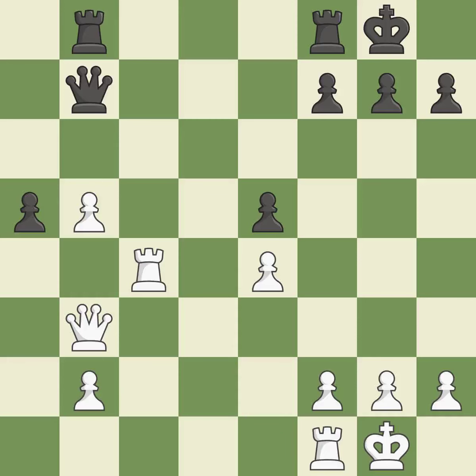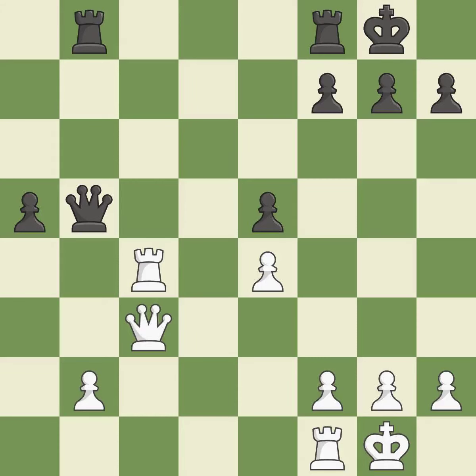Castling develops a rook while also moving the king to safety. Castling to the same side of the board as the opponent tends to lead to less sharp positions as compared with opposite-side castling. This seizes a helpless pawn. This moves the queen to safety — it is excellent.